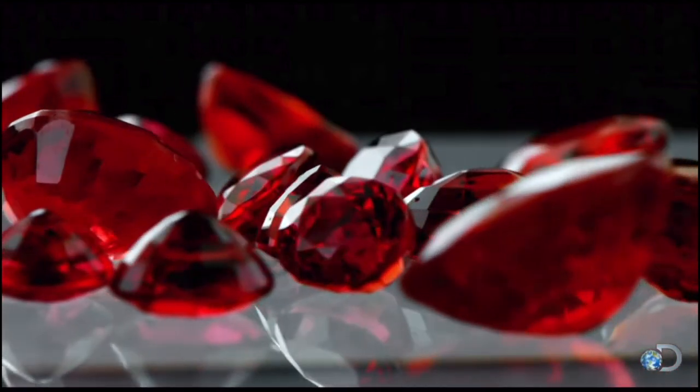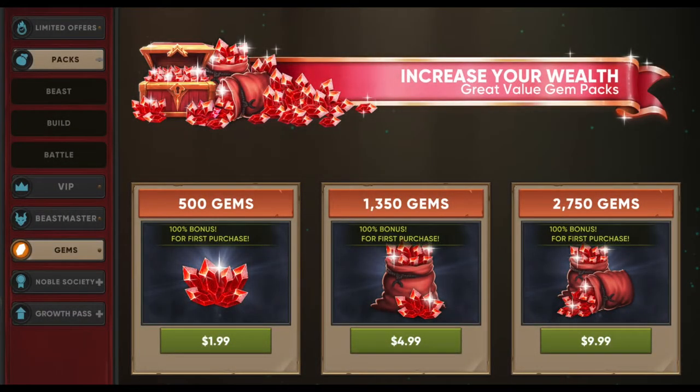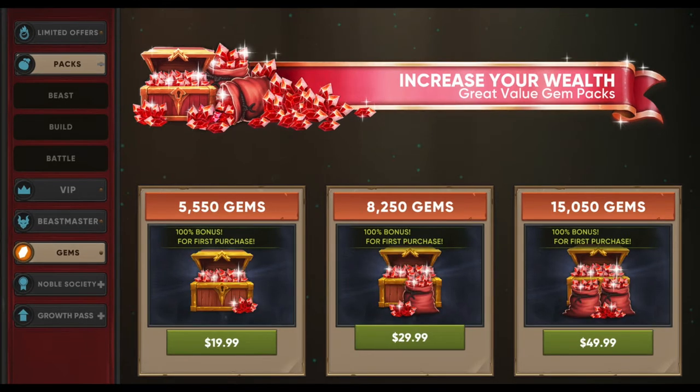You can grab red gems in the store tab — it looks like a little shop on the side of your screen. Now, there are several packages available here. This is what we're going to use to create the basis for our value. It starts off pretty cheap at like $2 for 500 gems, going all the way up to $49.99 for 15,000 gems. Quick little thing: the first time you buy any of these gem packages, they will double the amount of gems. So keep that in mind — the first time you'll get double, but after that it's the set amount.